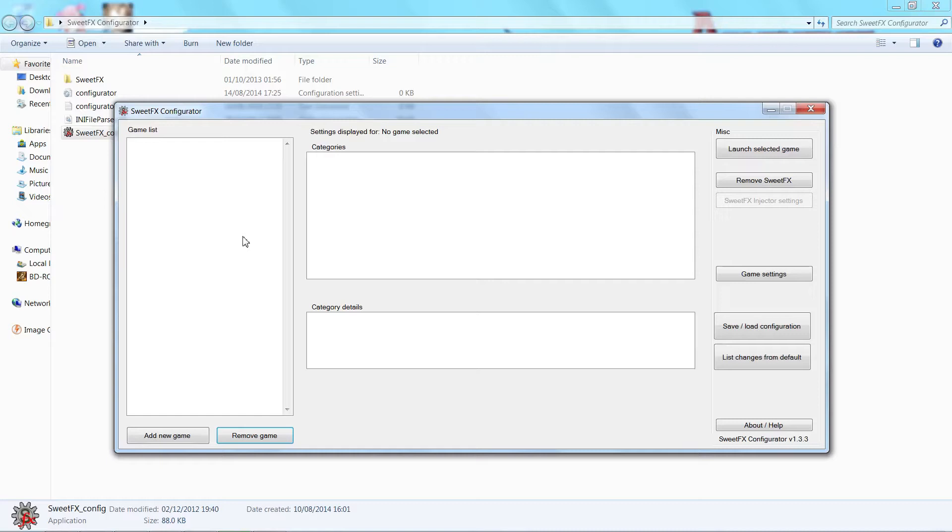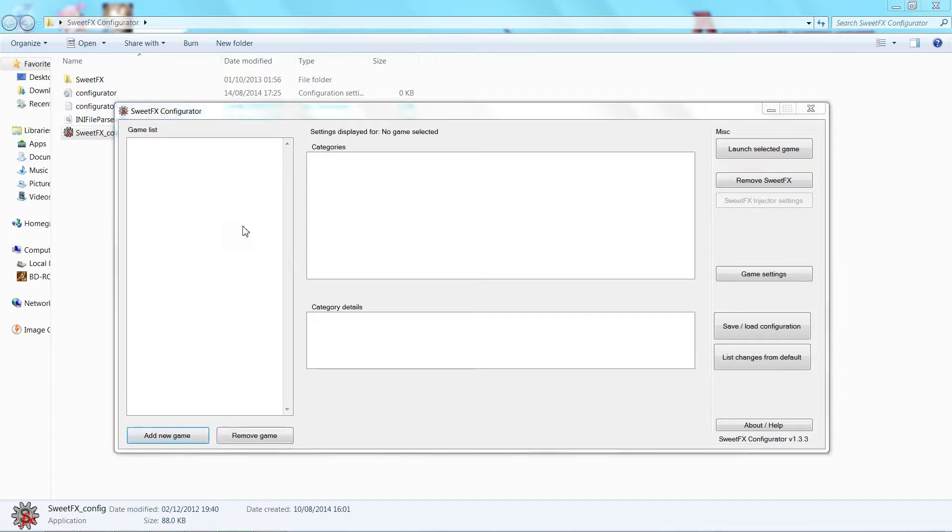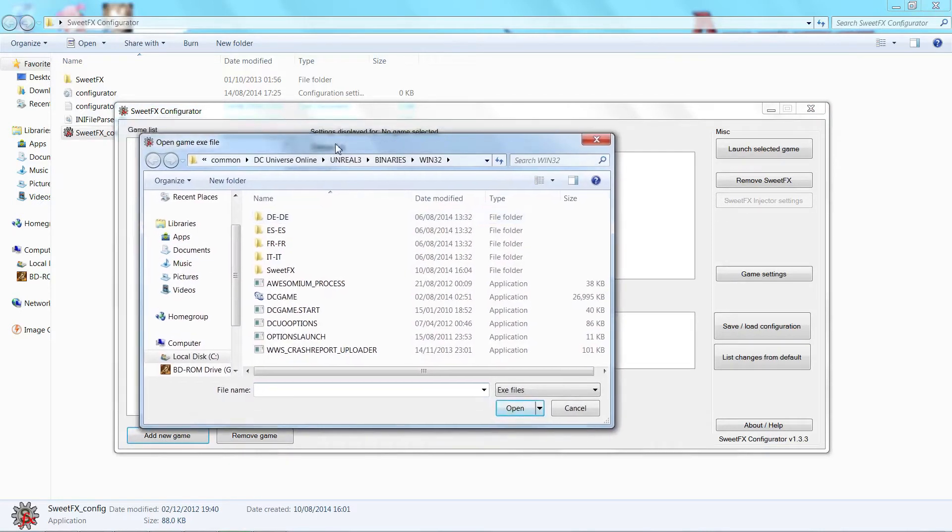In order to show you how to add one of the presets, which is what you're pretty much going to be wanting to do, I'm going to do the whole process from the start. I'm going to add back DC Universe Online, so: Add New Game. What you need to do is find the folder where the actual executable file is for the game.